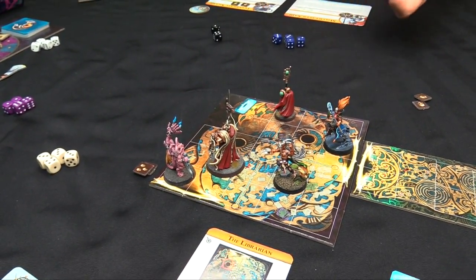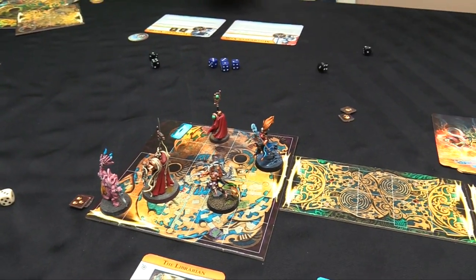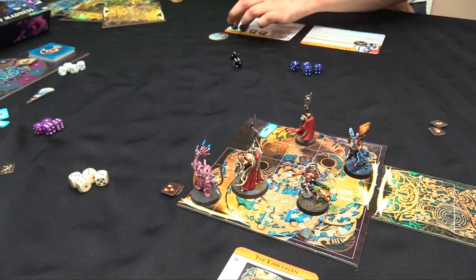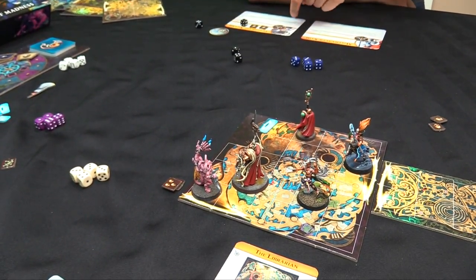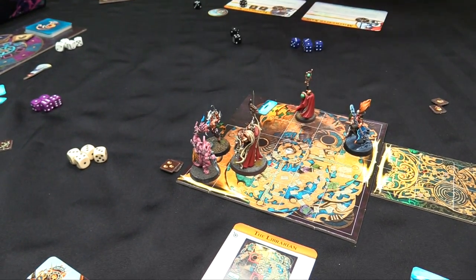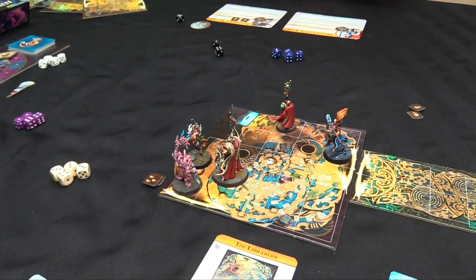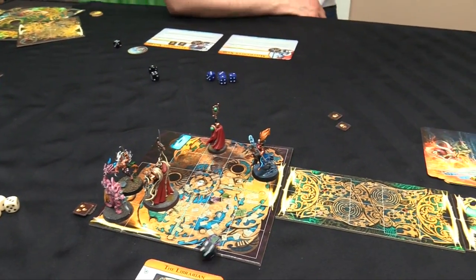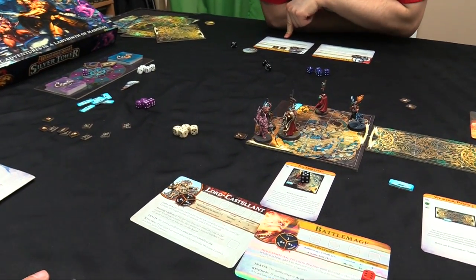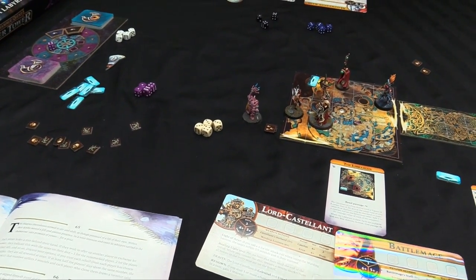The Battle Mage activates first, gets a six, some twos and a five. He moves into the room and uses the six for Mystic Shield - plus one armor save for everyone in the same square. He fires an Arcane Bolt and hits, killing the last Acolyte with one wound remaining. The Tenebrael Shard activates with three action dice due to two wounds. He uses a one for respite to heal himself, then a six for Shadow Strike onto the Pink Horror, followed by a Bladed Barbs attack for one damage.